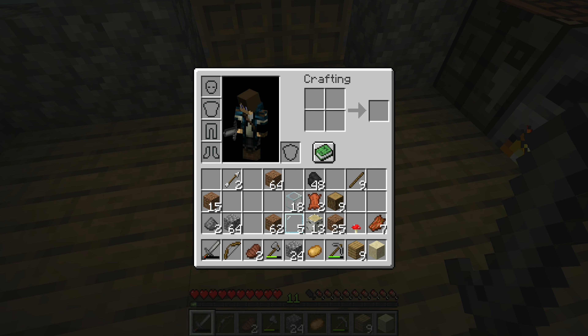They added mangrove leak — mangroves, mangrove leaves, trees, logs, planks, that sort of thing. They added mud and mangrove swamps, deep slate, shulker stuff, and tadpoles.